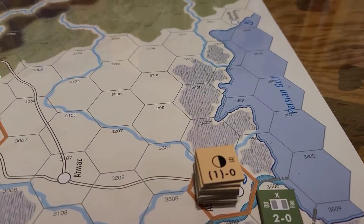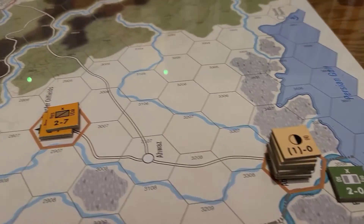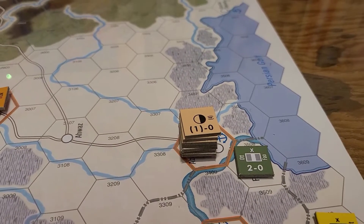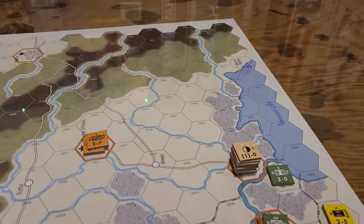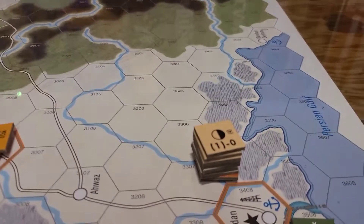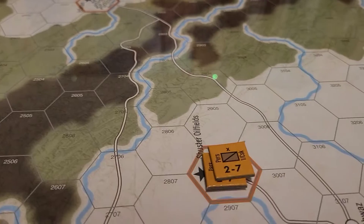I'm going to go ahead and move the whole kit and caboodle into Abadan. The stacking restrictions are three divisions — I only got one division there and a bunch of support units, so that'll be fine. Another big thing about this game and about the times was the oil fields, and the British would have maintained their grip on them.